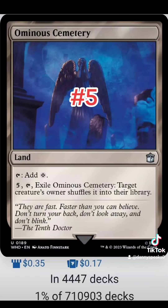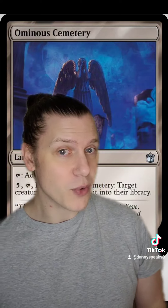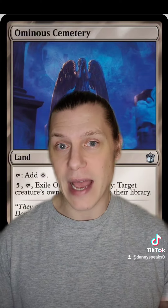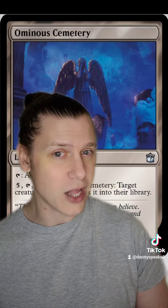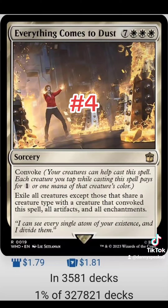Number five is Ominous Cemetery. It's a land with tap to add colorless, or five, tap, and exile Ominous Cemetery — target creature's owner shuffles it into their library. Paying five mana and going down a land isn't where you want to be to remove a creature, but the opportunity cost is really low since it's a land. It's always nice to have as a backup in your deck, and I think it's an easy include in any deck that's two or fewer colors — it gets a little sketchy in three-color decks.